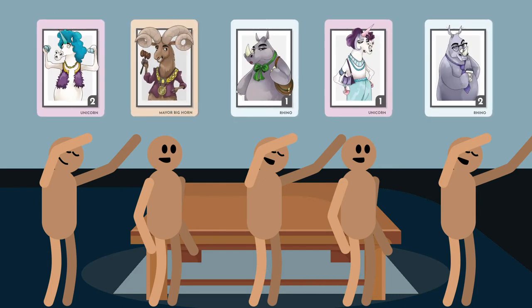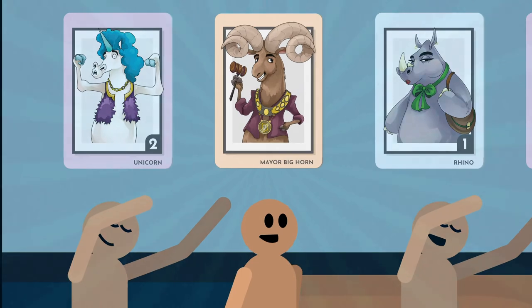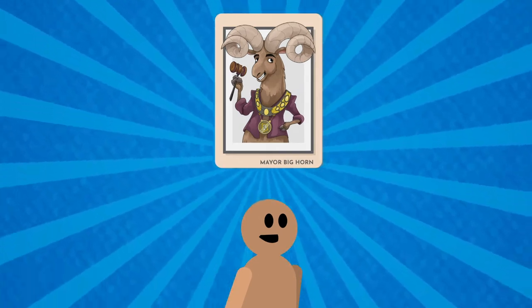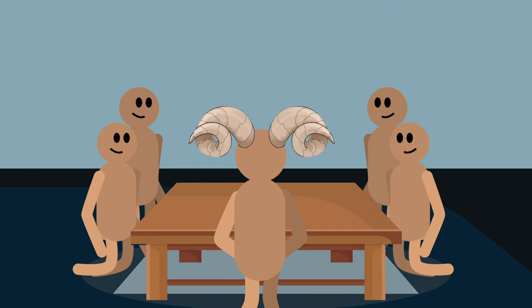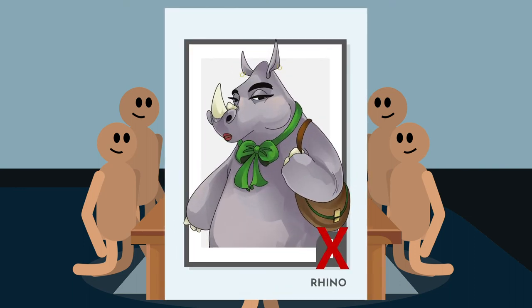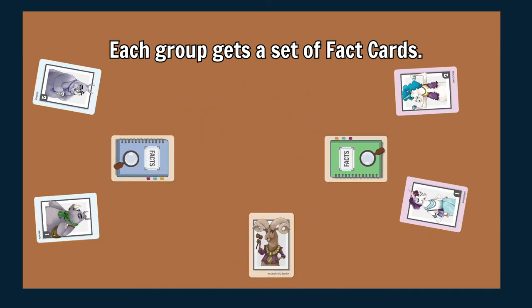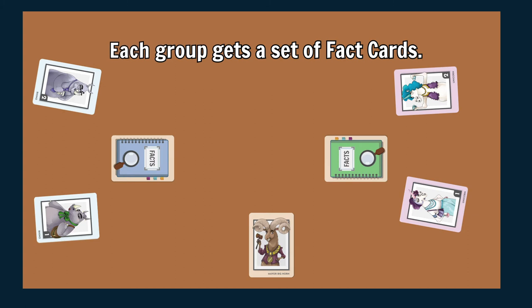Everyone flips their card to see what team they'll be on. If you've got the Mayor Bighorn card — congratulations, you're the boss! The Big Shot! The Head Honcho! Once you know whose team you're on, sit together with your team. For this version, ignore the numbers on the bottom of the player cards. Once people have divided into the two teams, hand out a set of fact cards. Blue fact cards go to one team, green fact cards go to the other team.